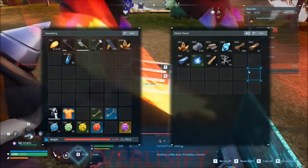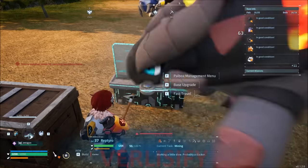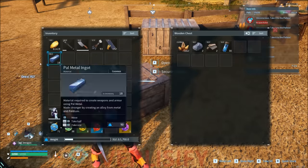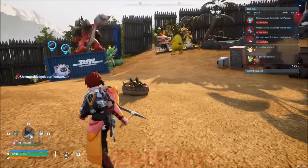We also need some base resources just to kind of hold the base down. Not going to use palmetal out here. Let's teleport back to the base, grab all that ore, and put all of this down over here. And we are set — now we've got so much production I don't even know what to do with it all.